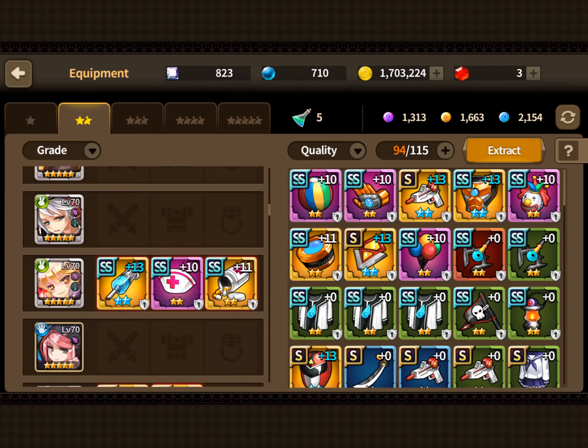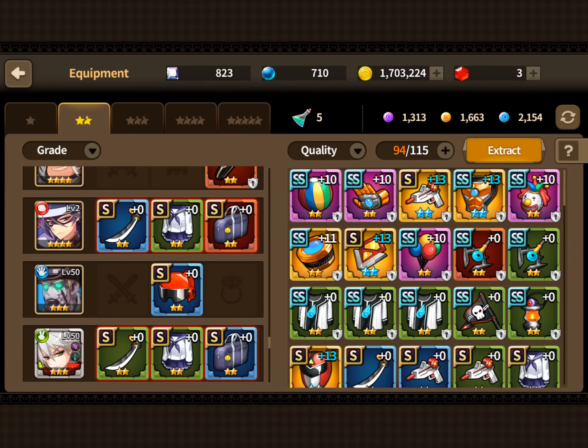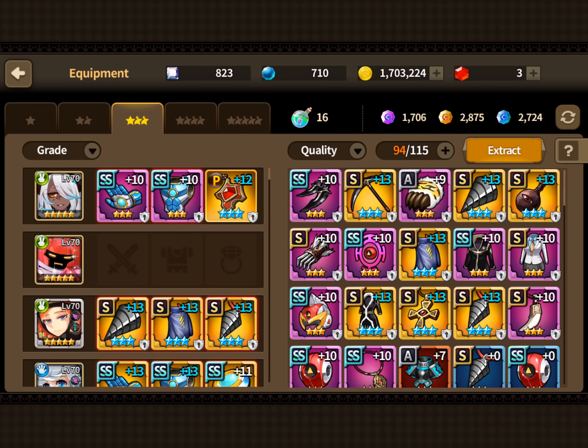For two-star, there are no party sets that are going to help you in guild raids, so don't even bother with it.